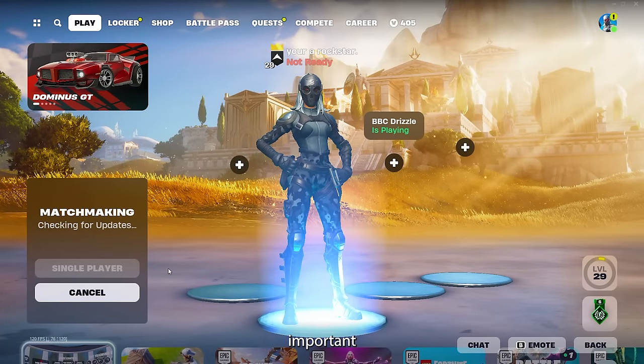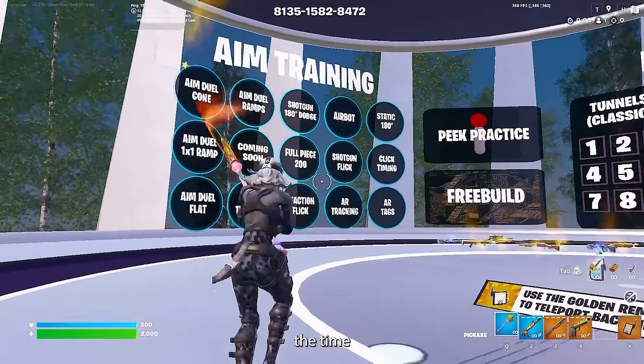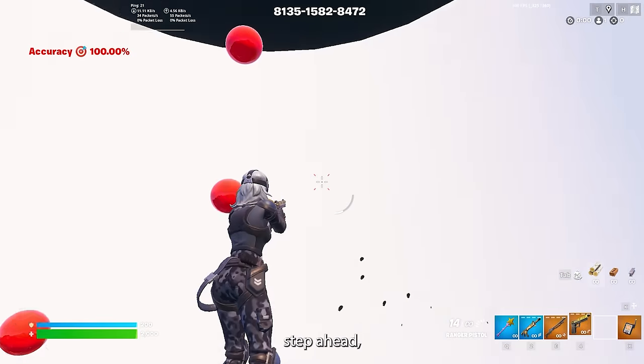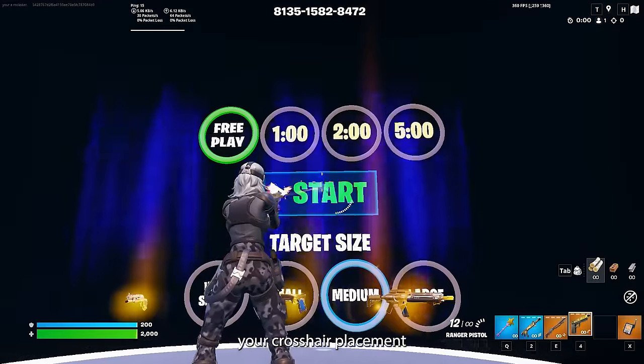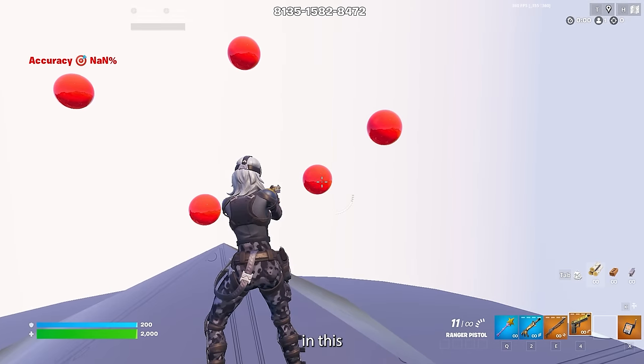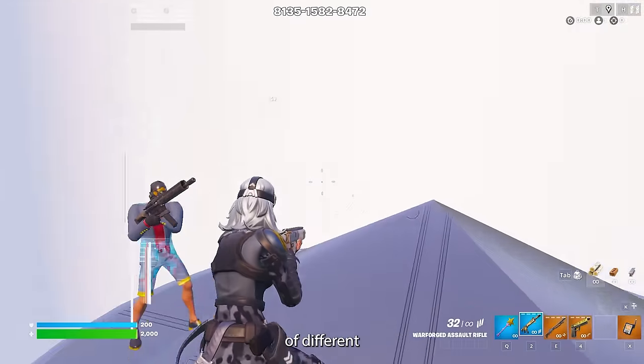The next thing that's super important for becoming a better fighter in Fortnite is aim training. Not every player takes the time to aim train, so if you do this you'll get a step ahead which gives you a big advantage. Aim training will help you improve your crosshair placement for editing, building, and aiming. In the Mechanics v4 map there's a great aim section where you can practice all kinds of different scenarios.